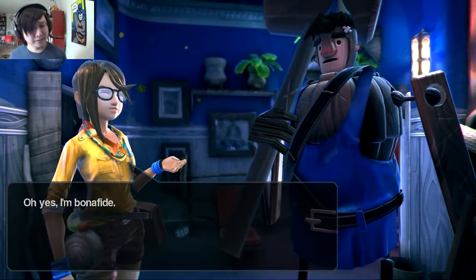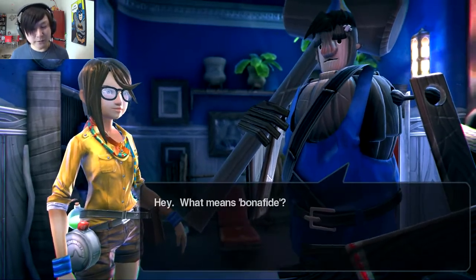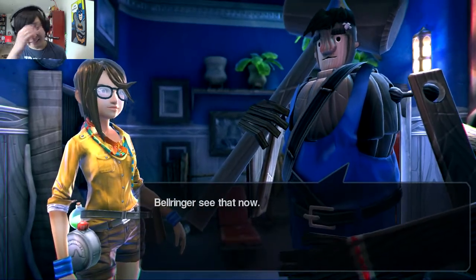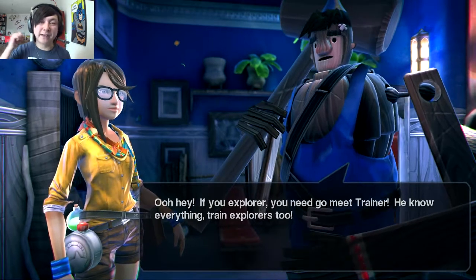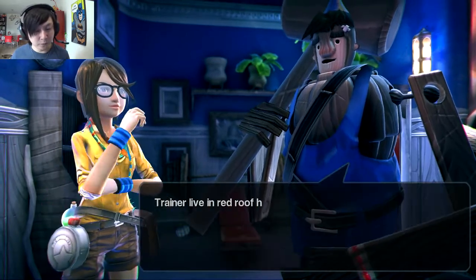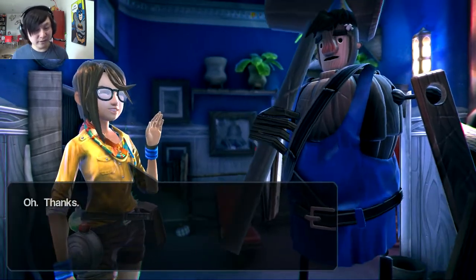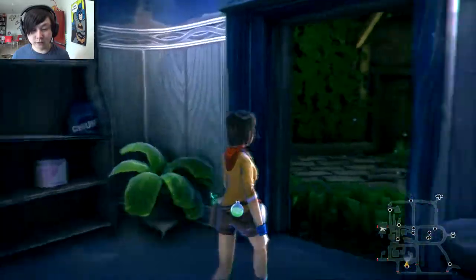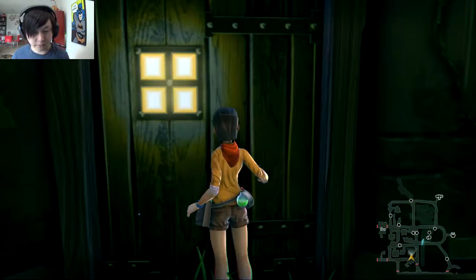Always ask for credentials when someone says they're an explorer — Lily claims to be bonafide, and that's apparently enough. I mention I'm colorblind, so color-based objectives are tricky. I really wish all games had a colorblind setting. We find another chest to steal — no one's around to see — and keep exploring.